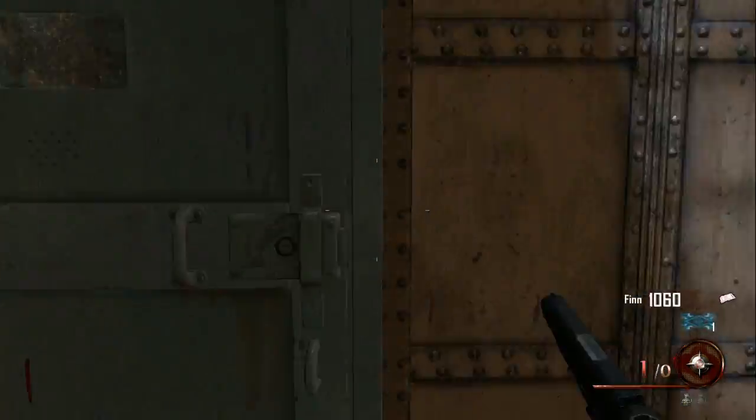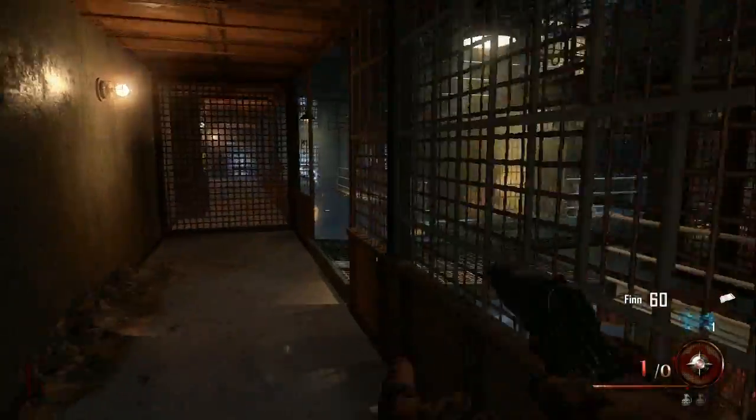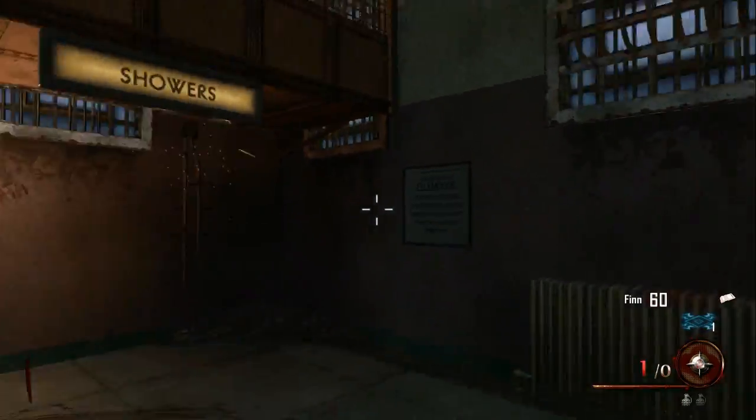After that, you build up a thousand points and you want to open up this grey door. After you go up the stairs, you should see the Warden's Key hanging. If you don't see it, I'll show you guys how to get it in a second. But if you see it,